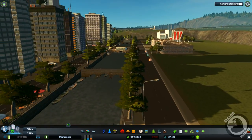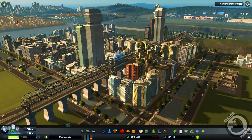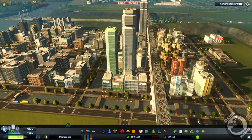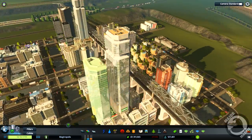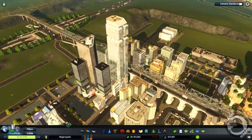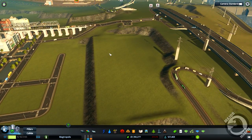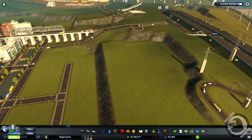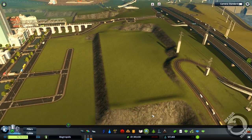Look at this canal - it looks pretty awesome. I'm quite buzzing with how quickly this area has grown as well. When I left off last episode it was a couple of little poxy buildings, and now look - we've got a couple of skyscrapers. Let's go ahead and put in a train station and try and get this train bridge connected up to it.